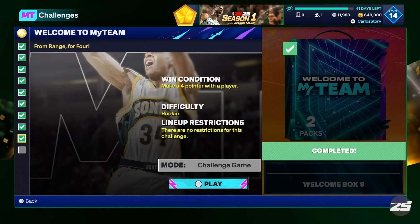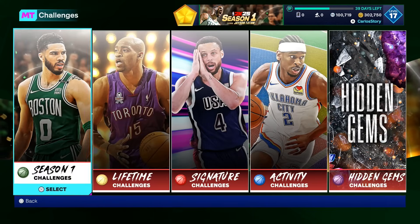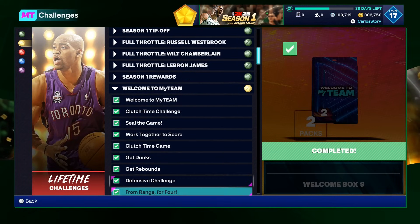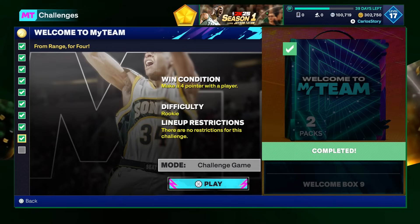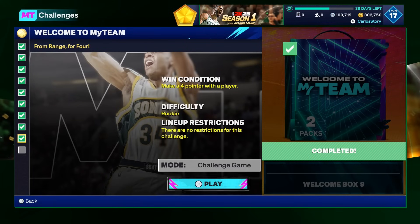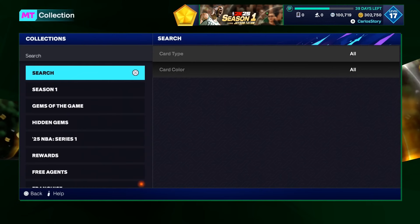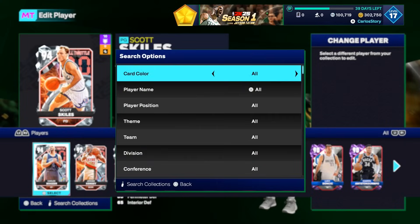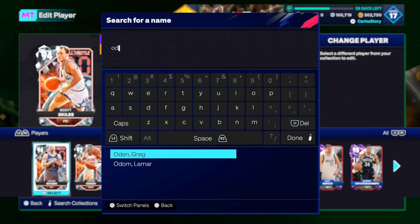As a Lakers fan, I gotta go with my boy Lamar Odom. Now, the way to get the secret starters is by completing these challenges — the 'Welcome to My Team' challenges. You get this one done from range: make a four-pointer. It's actually only one, not two. Once you do that, you get the option pack with every single starter.